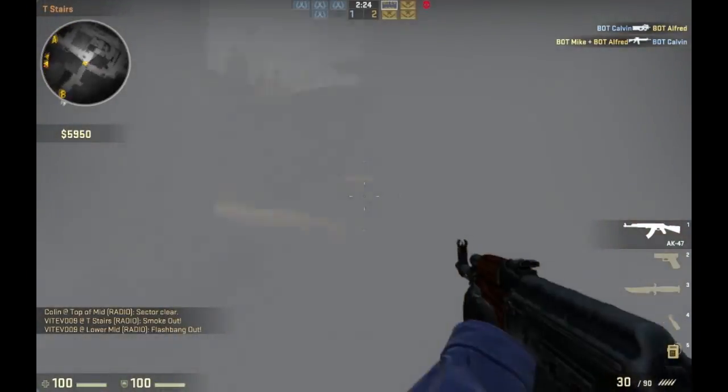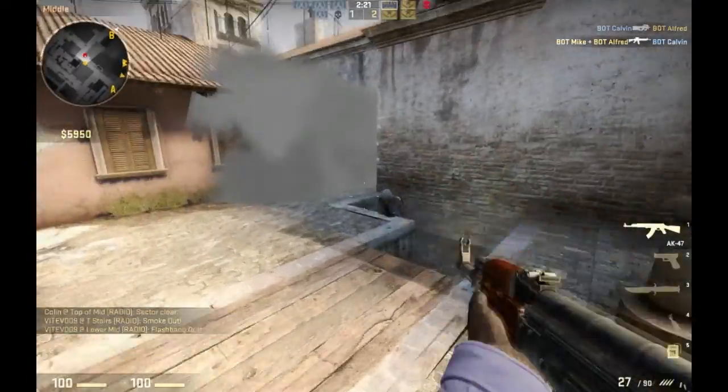What you've got to be careful of is not to flashbang yourself or your teammates. Even when friendly fire is off, you can still flashbang your own teammates.